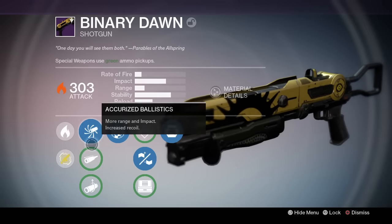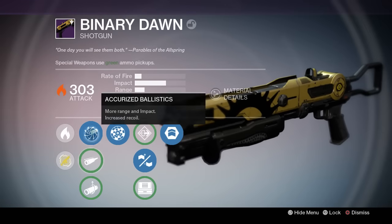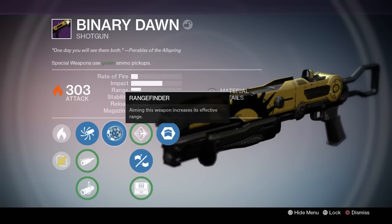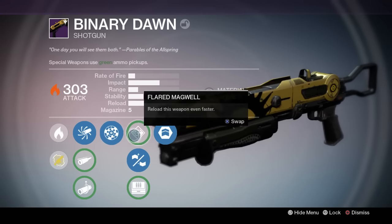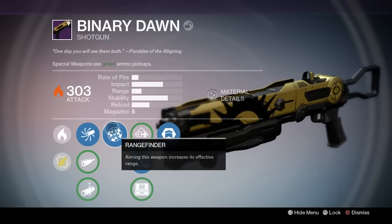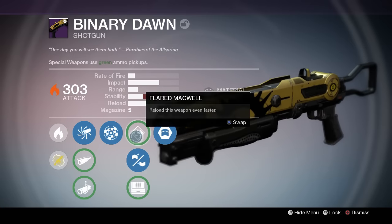We got some basic sights here. None of them increase your range or impact so I am not interested. Now we got range finder — aiming this weapon increases effective range. That's not a bad perk at all for a shotgun. I will take that. All these shotguns do come with range finder and the same middle perks.